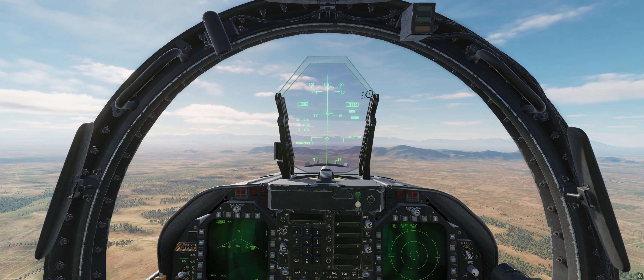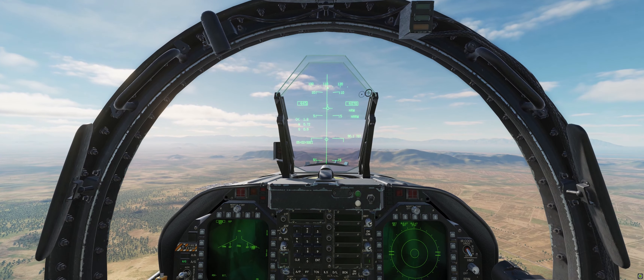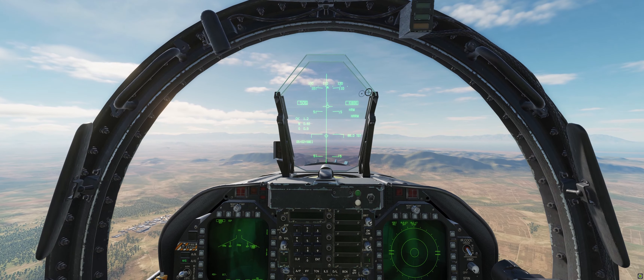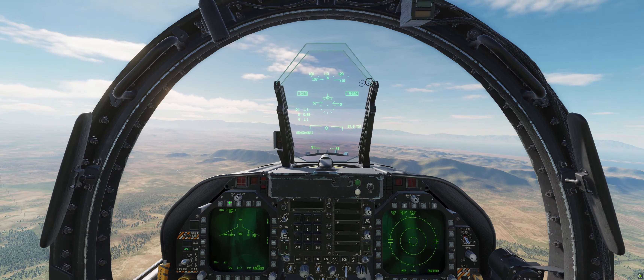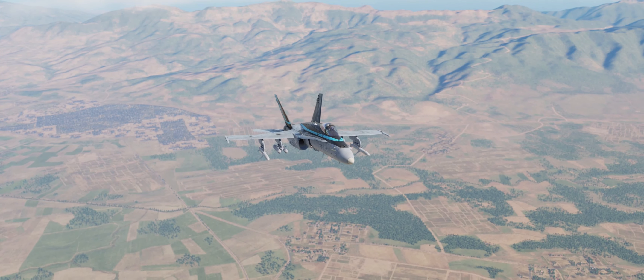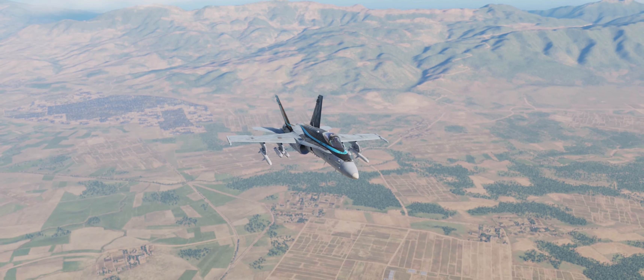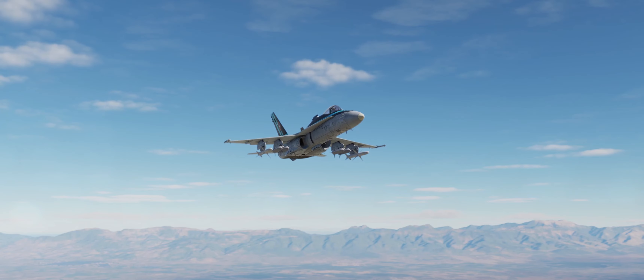There are also a lot of story modules for the F-18. There's Rising Squall — it reminds me of Ace Combat or something like Project Wingman. It's a very nice story campaign that will help you get your feet wet in DCS. It's got the cool factor going for it; you see it in movies. Most recently it was in the Top Gun movie, and Eagle Dynamics gave us the skin for the F-18 as well.